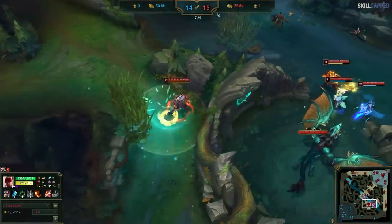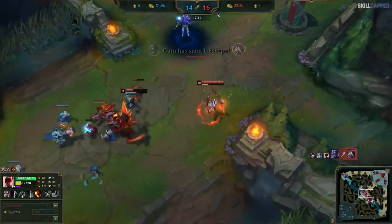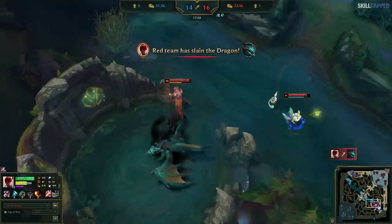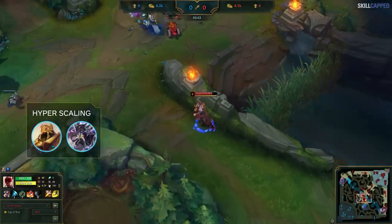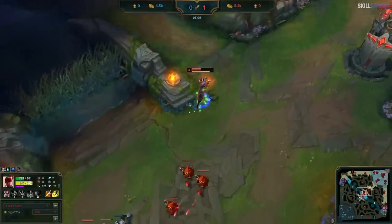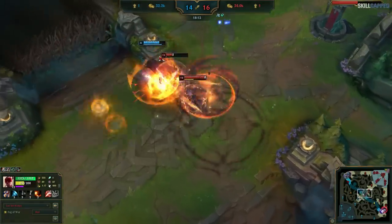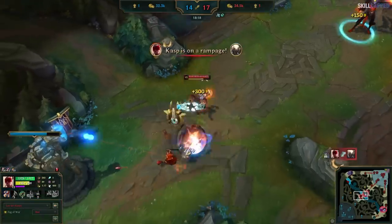Even if your mid does a terrible job of taking advantage of the free lane, you get ahead too. Just like Peanut's game, Lee ends up securing the early dragons and puts a ton of pressure onto the enemy team. A lot of players struggle to close games versus hyperscaling champions like Kassadin and Azir. This gank is extremely good for these kinds of games where you really need to punish the enemy mid — not only does it put them behind and delay their power spikes, but you get the snowball rolling and hopefully secure a dragon soul or a big enough lead to win fights before they become a threat.